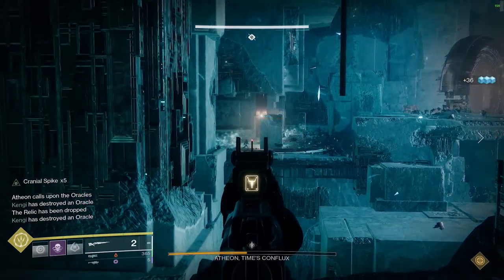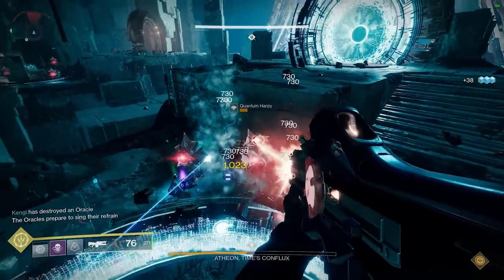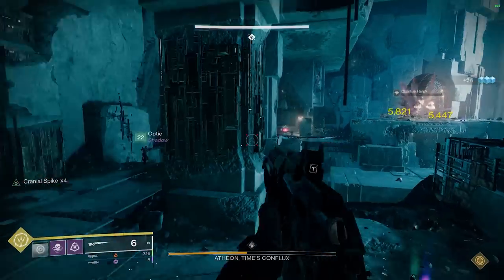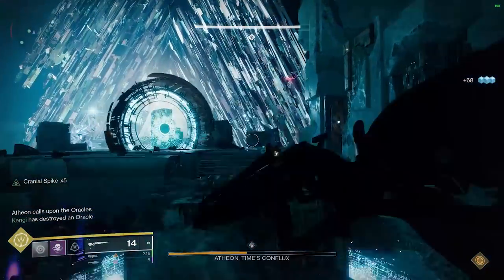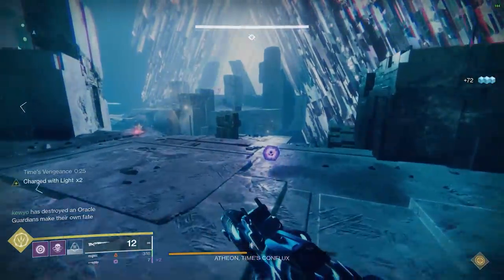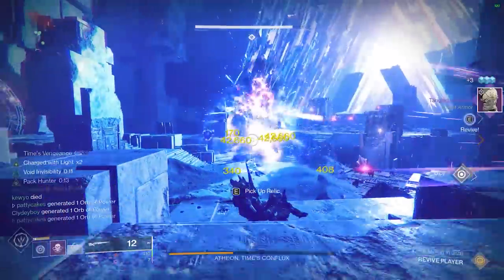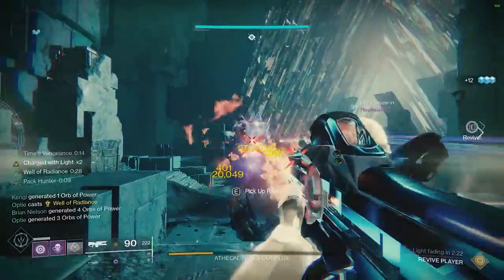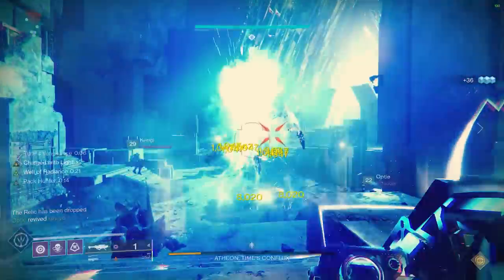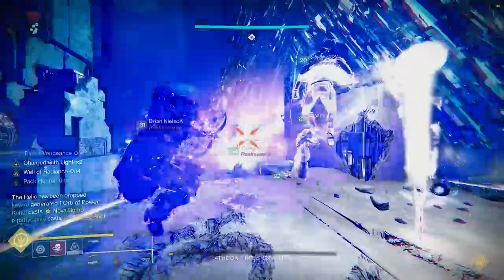One of the most fun parts of the game is build crafting — I have a buddy in my clan who never spent his Ascendant materials, always had all three characters' postmasters filled with 10 Ascendant Shards and 50 Enhancement Prisms. I told him about these builds and showed him how strong they were — and then he was complaining that he was out of materials because he was masterworking so many armor pieces. The more you get into the cool builds, the more you masterwork everything, and then you're completely broke again. It goes fast — it's bizarre how quickly you burn through materials.